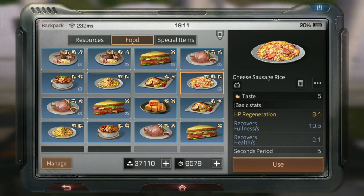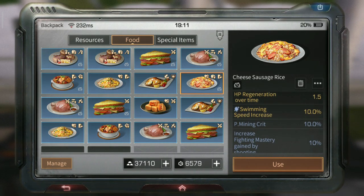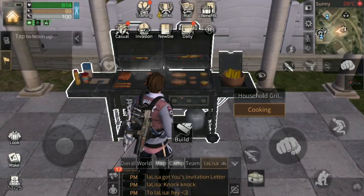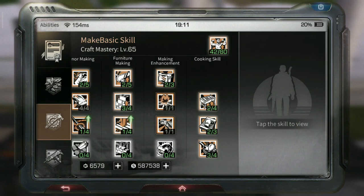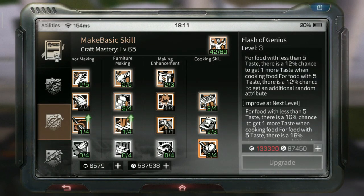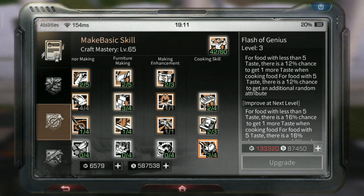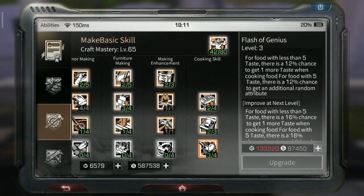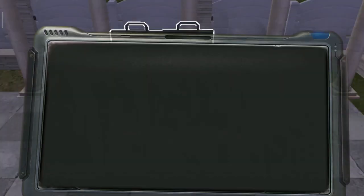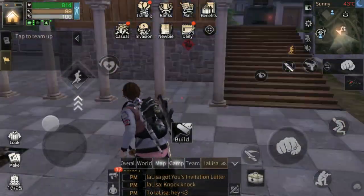If you're wondering why my food has an extra attribute like swimming speed increase, this is from a cooking skill called Flash of Genius. You can learn it in crafting — go all the way to the end and it's in the corner. When you cook taste 5 food, this skill gives a chance to add an extra attribute to the food.